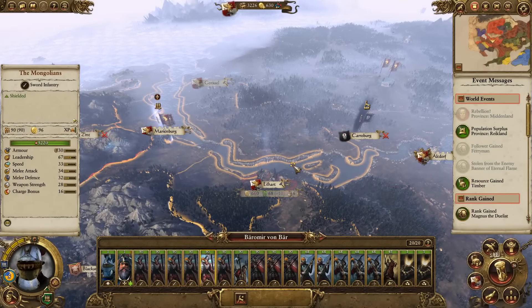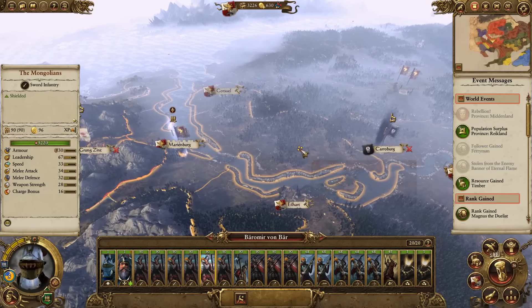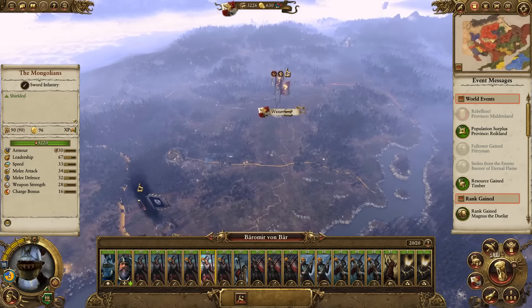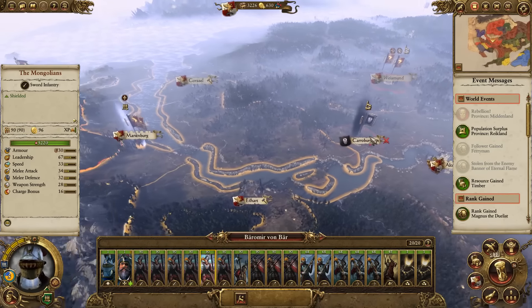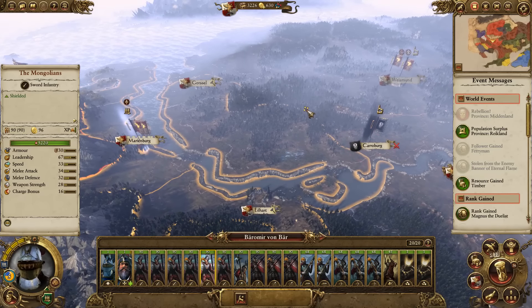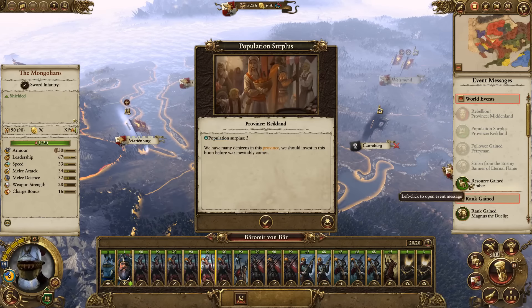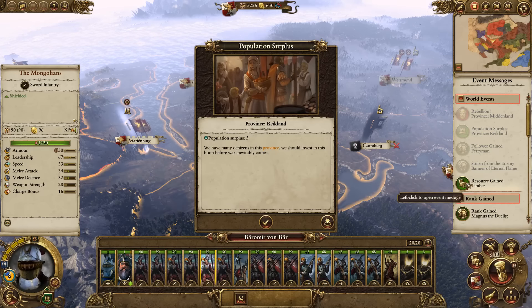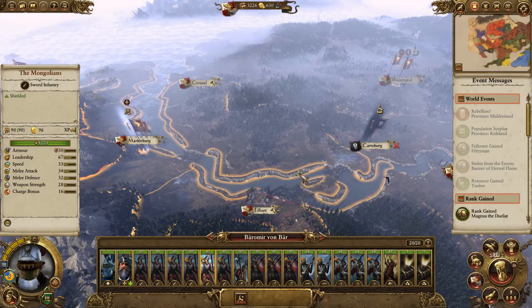Hey guys, welcome back! So many of you loved that last battle. We're at Weismund where we took out Todbringer. Now there are some interesting things we need to deal with. We've got a population surplus in Reikland and we've gained a new resource - timber - which is kind of nice. Let's get the building done and focus on building for a minute.